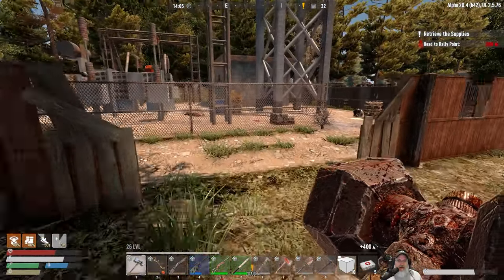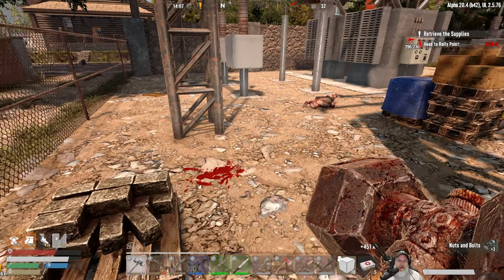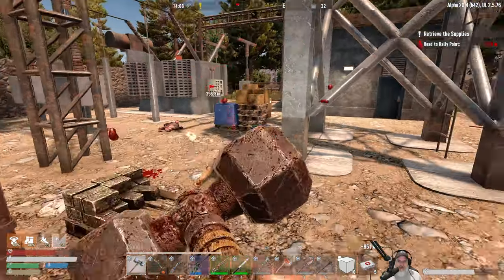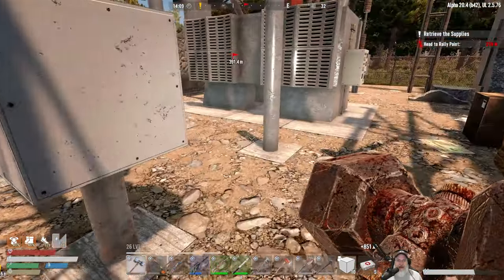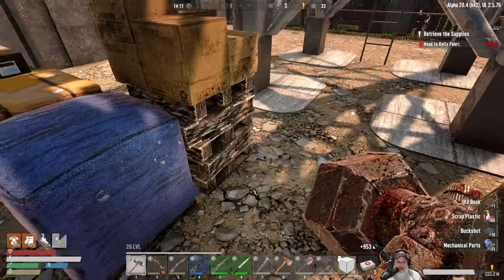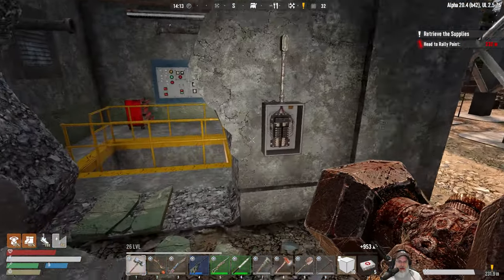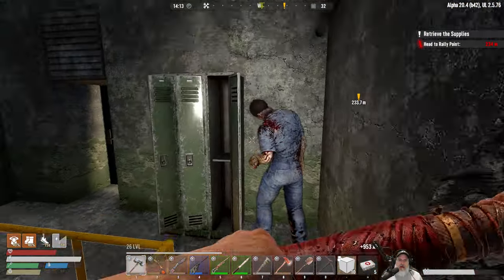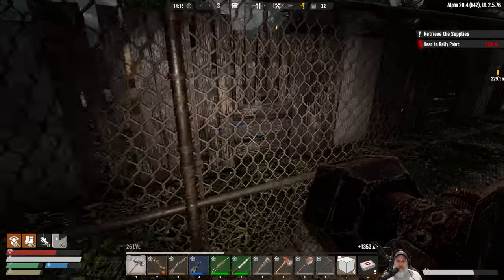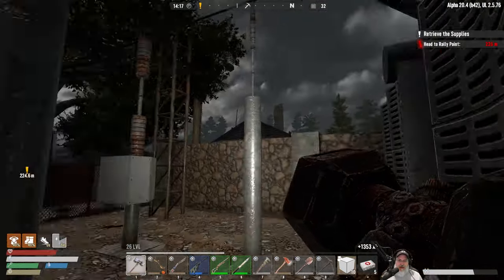Over here we've got a substation - we might as well go through here real quick. We got a construction worker's attention - not anymore, he's not paying attention to anybody now. We've got a box here. Another book - very very good, jolly good! This goes down. Is that a zombie? Yeah, there's a zombie laying in that yard. There's a toolbox up here but it's already open so we can't do anything with it.